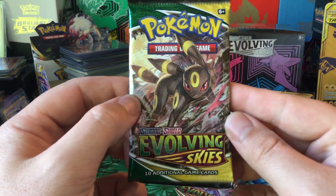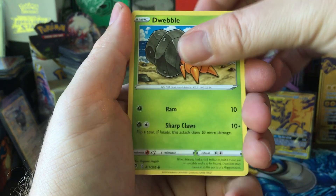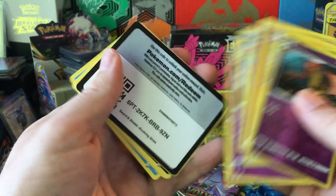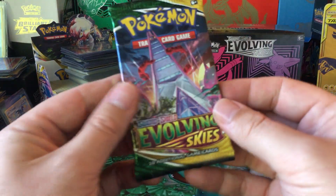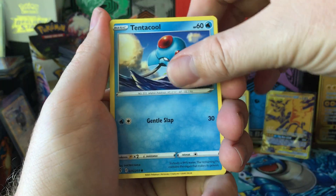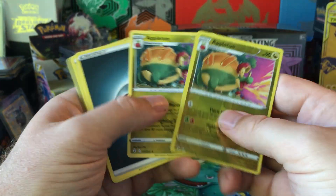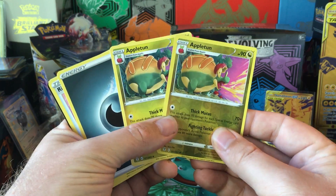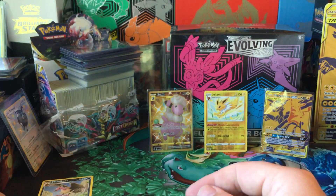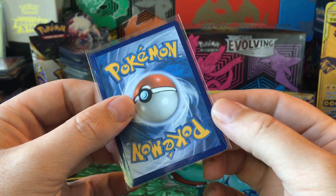A couple of Evolving Skies packs now. Dwebble, Nickit, Cryogonal, Teddyursa, Lotad, Gourgeist, Ampharos. I wouldn't be surprised if that bottom box dropped to like $9.99 as some sort of crazy Black Friday deal. You can tell I'm looking forward to some good deals. Appletun reverse — that is the most appropriate way to end an Evolving Skies pack. It's either that or Flapple. Nice Jolteon reverse, and of course the Flappy Gold card from Fusion Strike.